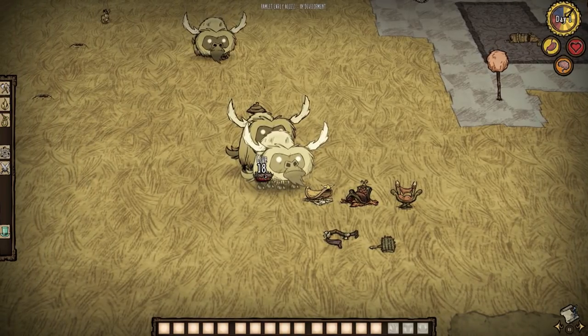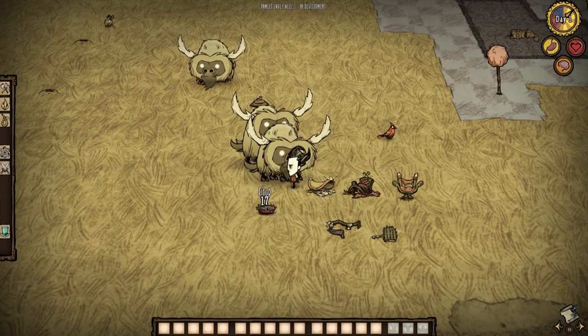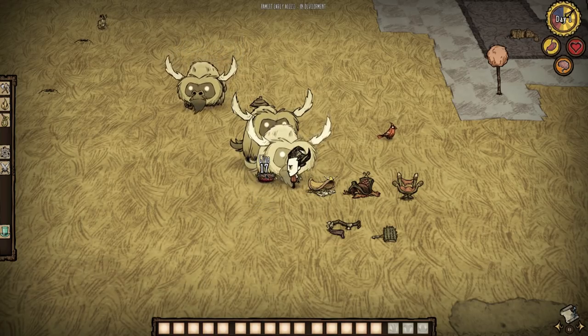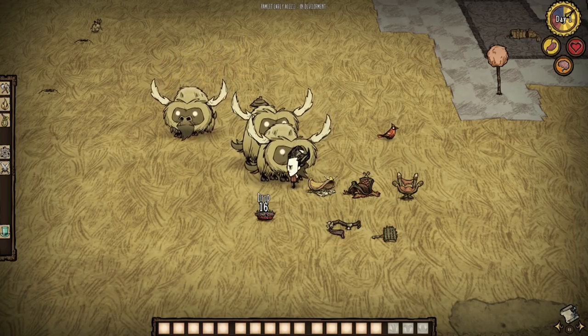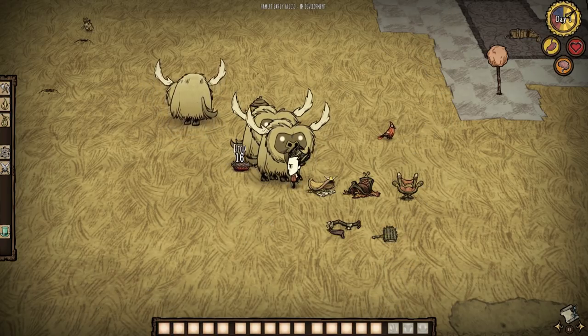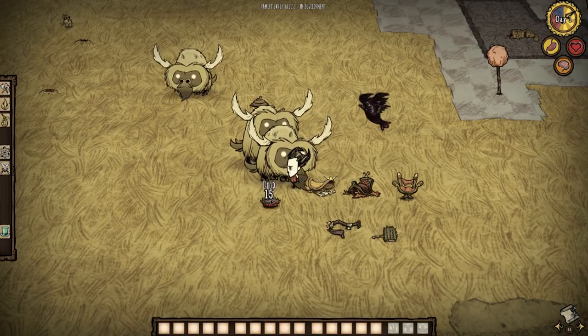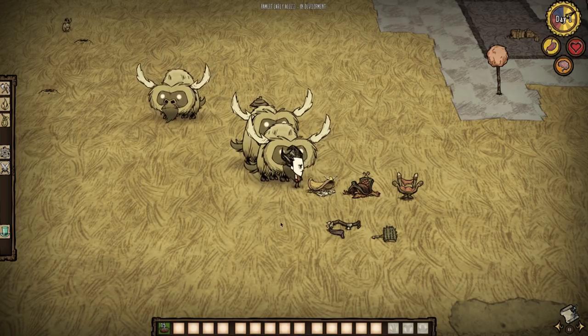Along with this new feature comes the assortment of saddles and tools such as the brush and saddle horn. Unfortunately, salt licks have not yet been added, which is disappointing as they are needed to keep your beefalo's domestication level from going down if you don't plan on riding and feeding it every day once they're domesticated. So for most players that will be a deal breaker in terms of the feasibility of domesticating.